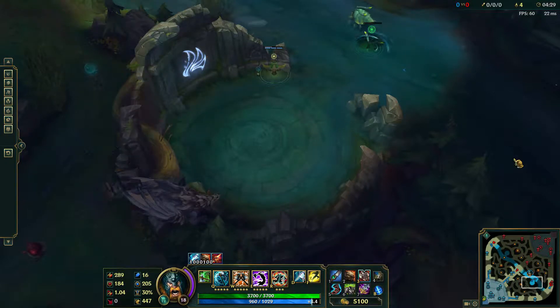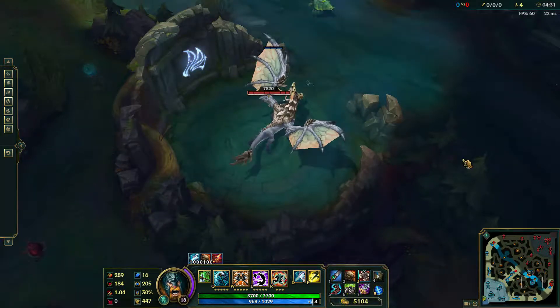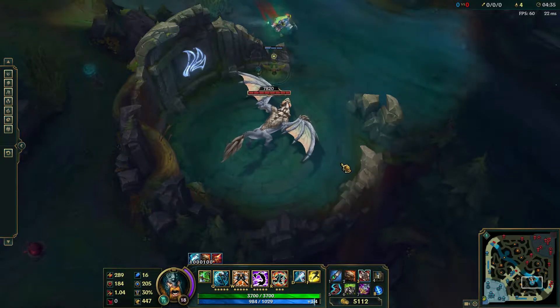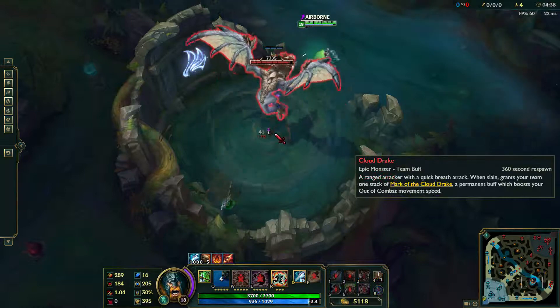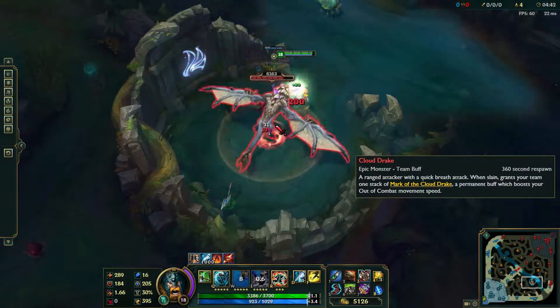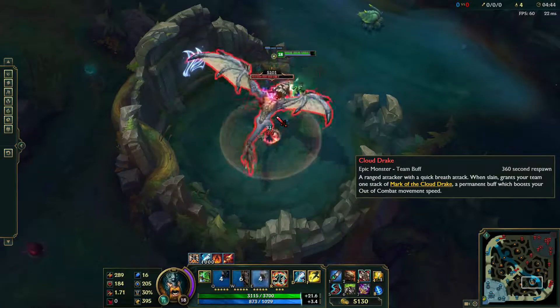Finally, we have the Cloud, or White Dragon, which, in my opinion, isn't the most viable objective, but it really benefits your team if you have a ton of movement speed champions. It attacks the fastest, and when killed, provides a buff that increases the movement speed of any teams that take it down.